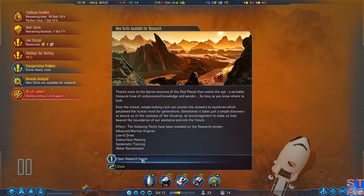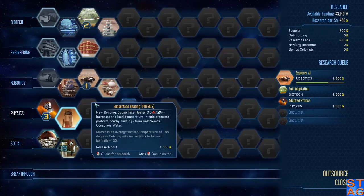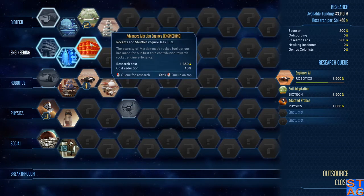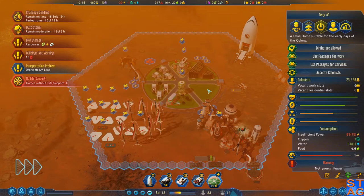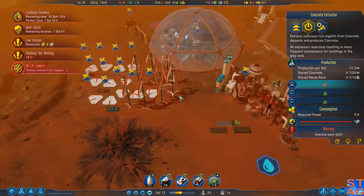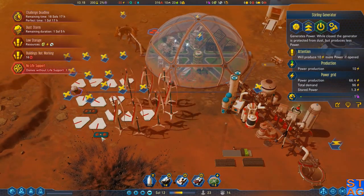There's more to the barren environs of the Red Planet. So, advanced Martian engines — drones and rovers move faster. Water reclamation. Advanced engineering, really helpful actually. I'm going to kick this to the top of the system and also subsurface heaters. I'm running into this problem though — my dome isn't getting enough life support during the day. Once this dust storm ends, I'll be in good shape.